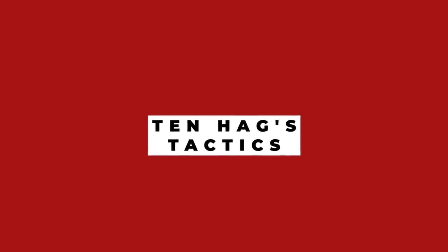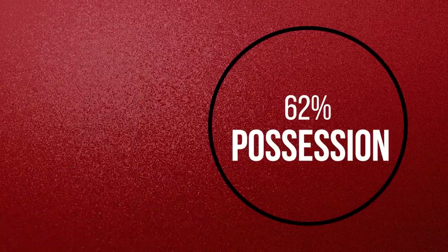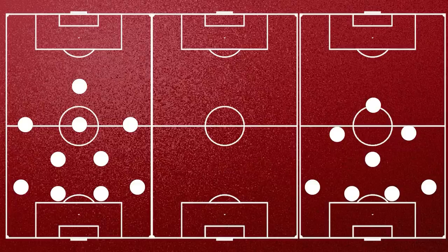So what are Erik ten Hag's tactics with Ajax? Ten Hag is a possession-oriented manager, and across the Eredivisie season his side averaged a frightening 62% possession. This is facilitated through different formations — at times a dedicated 4-2-3-1 as well as a diamond — however, the most common setup is a 4-3-3.